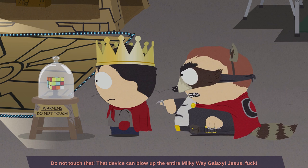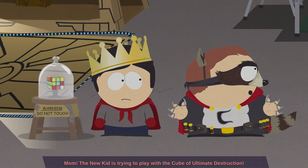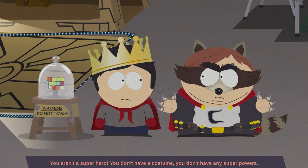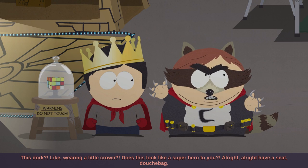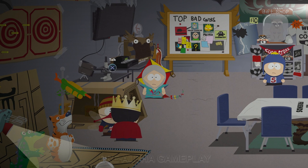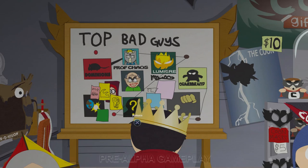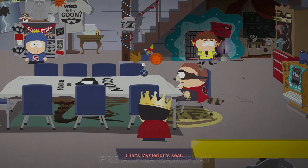Cartman shouts: 'Hey! Do not touch that — that device can blow up the entire Milky Way galaxy!' Cartman's mom responds: 'The new kid is trying to play with the Cube of Ultimate Destruction. Be nice to your friends, Eric. Be a good sharer.' Cartman: 'It'll blow up the galaxy, you stupid bitch!' Then he turns to the new kid: 'Look dude, you can't play — you aren't a superhero. You don't have a costume, you don't have any superpowers. Freedom Pals are adding people to their franchise; we should be adding people too. Does this look like a superhero to you? Alright, have a seat, douchebag. That galaxy cube is a super powerful artifact from space, so don't touch it.'